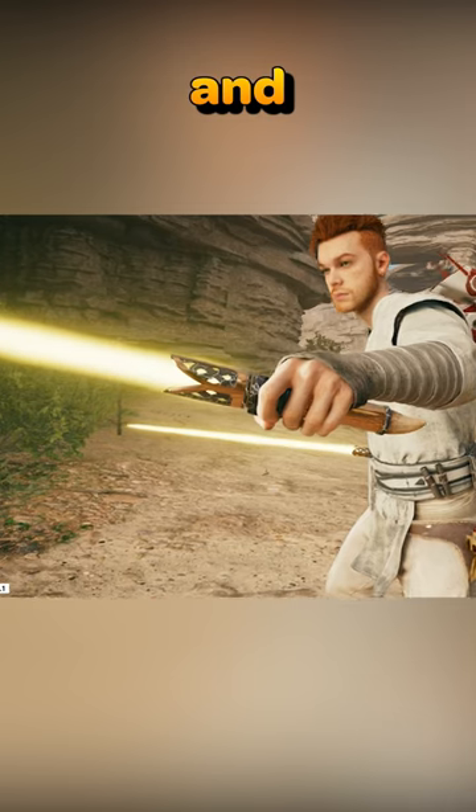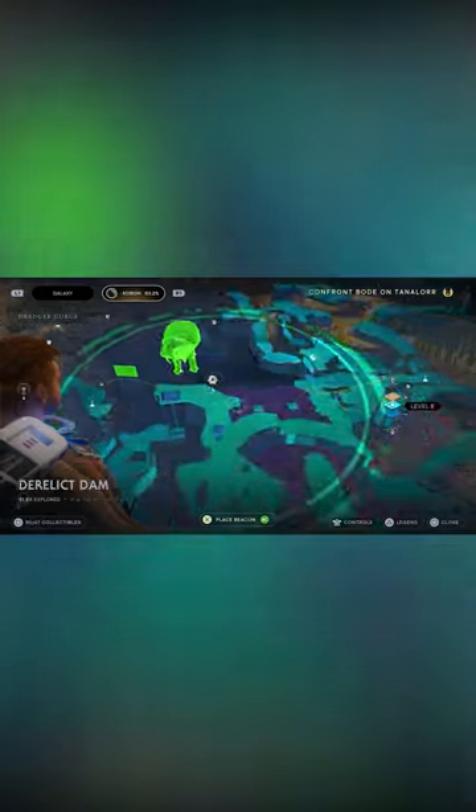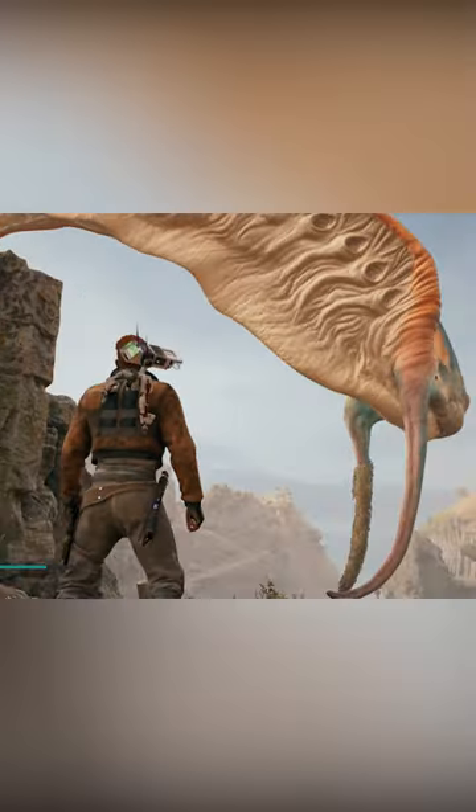Today I'm going to show you how to get this unique and awesome looking lightsaber called the Hunter. First, start the rumor called 'Find the Gorgeous Secret,' which brings you to the giant trontoshel back at the derelict dam on Kobo.